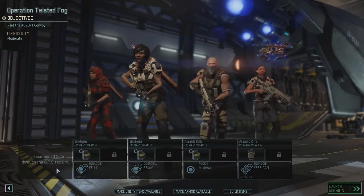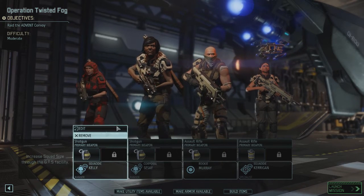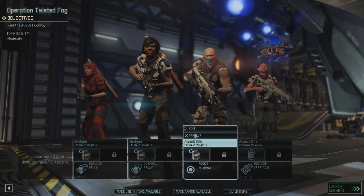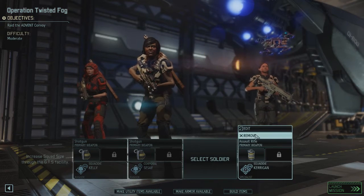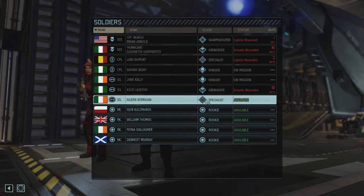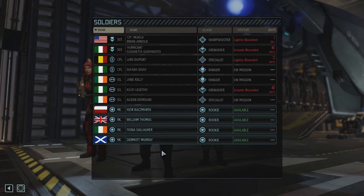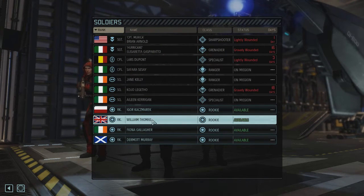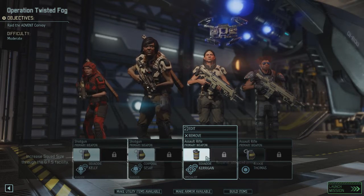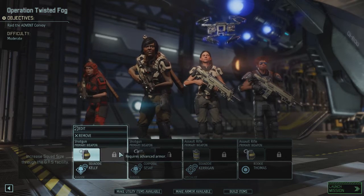We got my girl, Firegirl Jane Kelly. She doesn't have a nickname yet, but that's okay. She's wearing all red now, she's been customized a little bit, and she's a Ranger. We've also got a second Ranger. And last but not least, we have two rookies on our squad. Unfortunately, everybody else is wounded — everybody else has been getting shot up real bad. Brian Arnold is on the bench for now; he got shot up in the last mission, you remember with the Pink Hulk. You can go watch that if you want to, but it's not necessary.